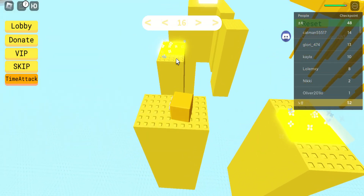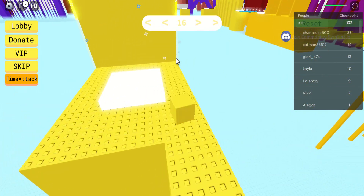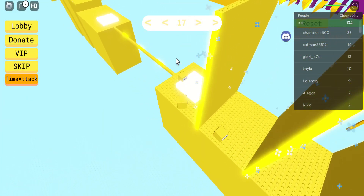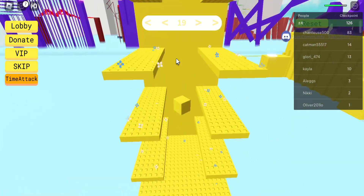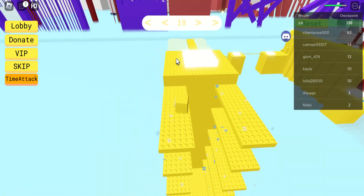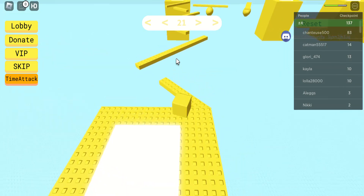I've turned yellow now! So when you change difficulty, you change color — that's interesting. I'm now an Egyptian yellow square, like a pyramid yellow or sand yellow. You know, Egyptian pyramid is made with sand.